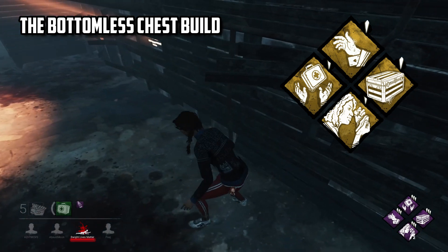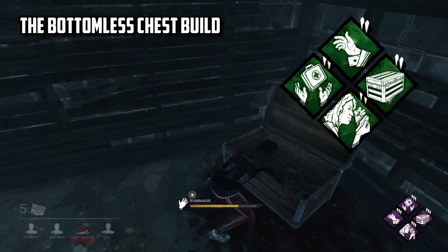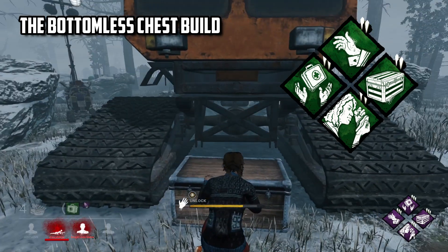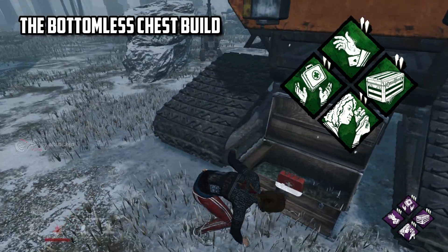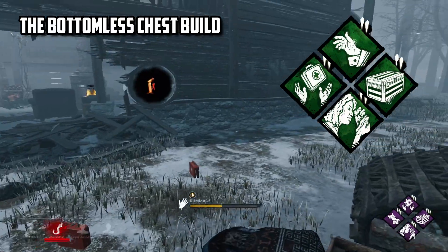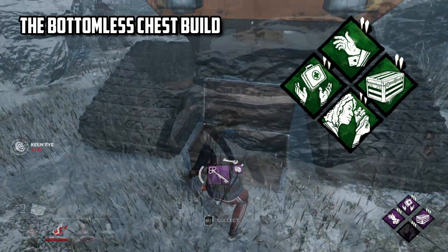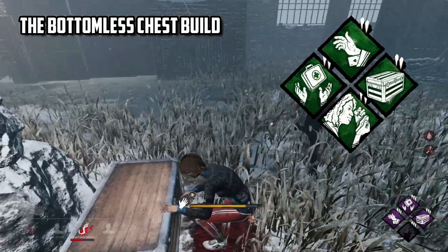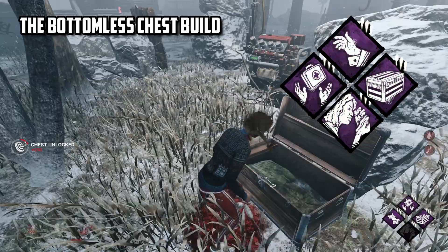In this game, I managed to get a total of five keys, four of them being capable of opening hatch, seeing the killer, and also a green medkit with a styptic agent. The new Appraisal perk allows us to re-search chests for an extra item at an 80% higher speed, meaning we can pull an item out of a chest and then also pull another out right after by searching it again. You can only do this three times though as you only have three tokens, and each time you re-search a chest you'll lose a token. To make the items in these chests even better, we have both Plunderer's and Ace in the Hole. Plunderer's gives you a better chance of the item being higher quality, and Ace guarantees you to get addons and also gives a good chance of rarer addons to be found with chest items.